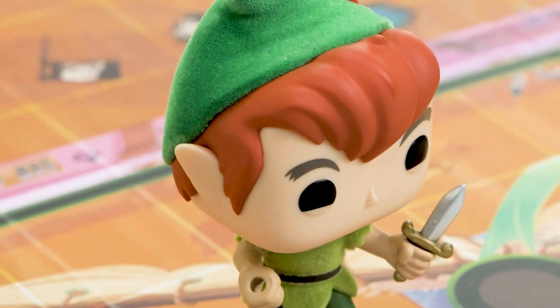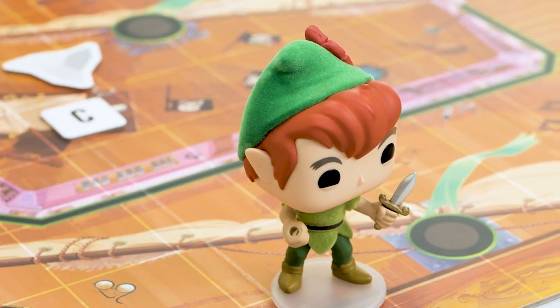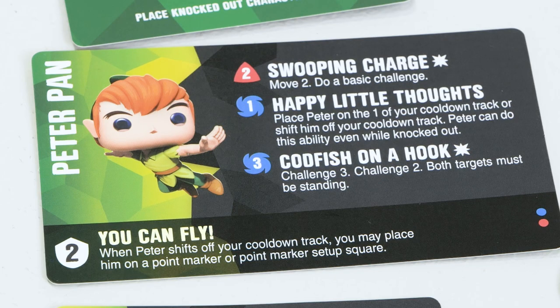First let's take a close look at what is new with Peter Pan. Peter Pan has three special abilities and his static ability. His You Can Fly ability lets Peter shift off the cooldown track and place him on a point marker or point marker setup square anywhere on the board. His swooping charge attack lets him move two spaces and then do a basic challenge. Happy Little Thoughts lets you place Peter on or shift him off your cooldown track, and he can actually do this even while he's knocked out.